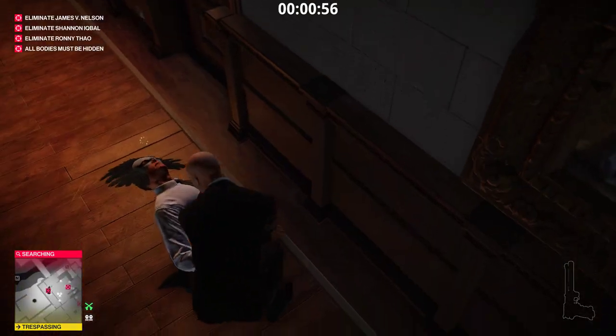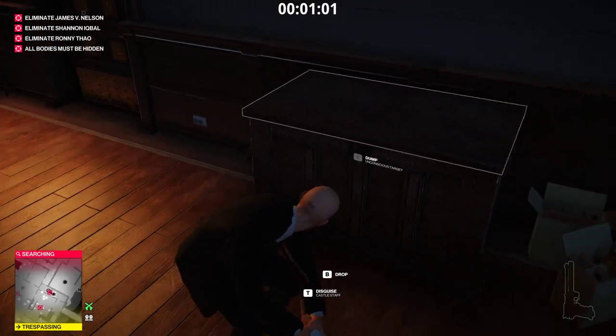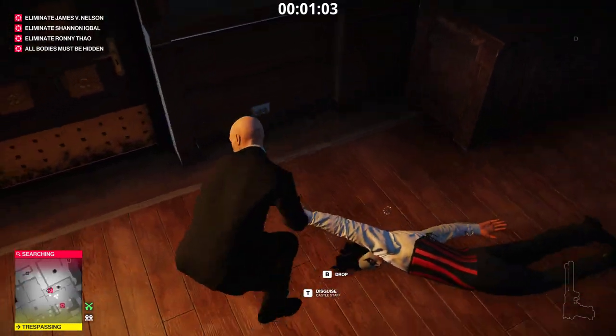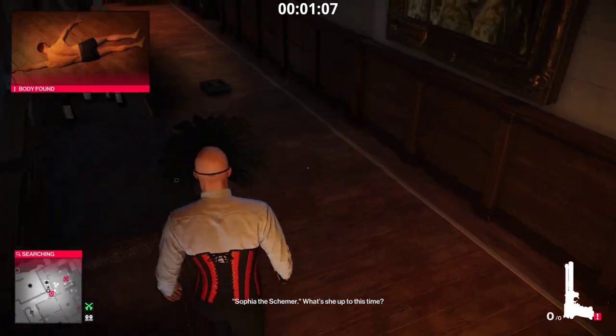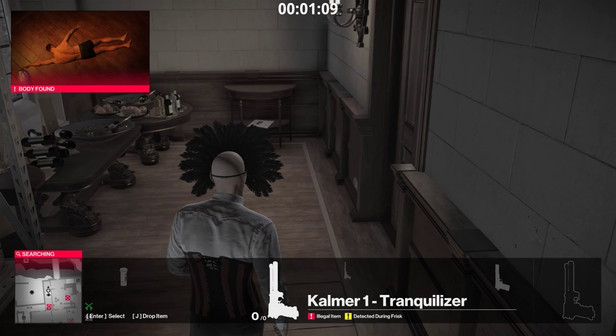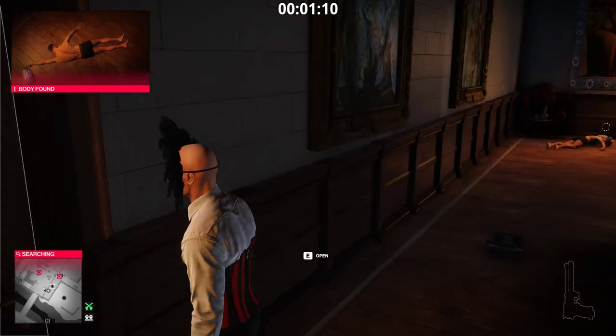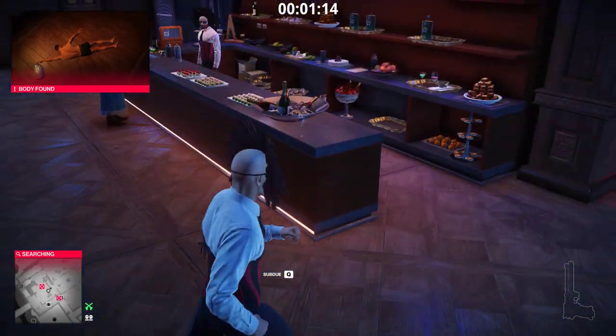Drop him and drag him. Get him in front of this door. Take his disguise and open the door. If you don't get a body found message right away — if the guys are looking somewhere else, you can see them on the minimap to the bottom left — just throw the briefcase at your feet to get their attention. But they found him. That's fine.